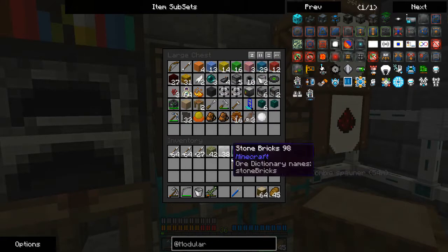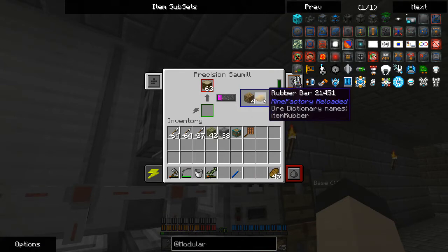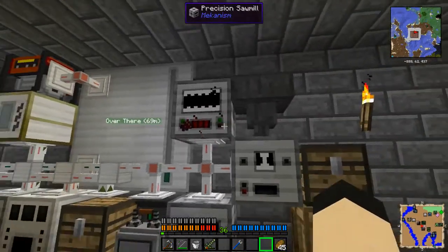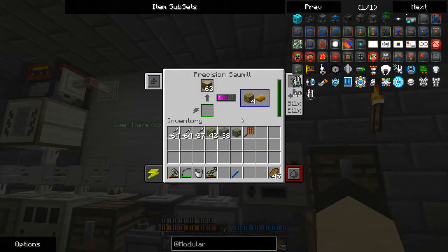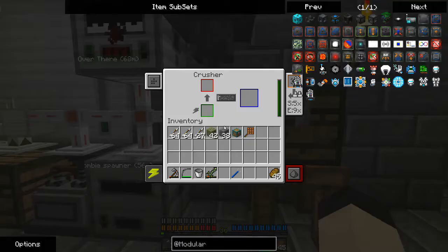I suppose I'll show the significance of the rubber wood. The cool thing about rubber wood — other than the fact that the precision sawmill is noisy, as is most Mekanism machines — when you run it through the sawmill, you have a 100% chance of a rubber bar. So that is extremely useful. And you also get oak wood instead of jungle wood, which I'm okay with.